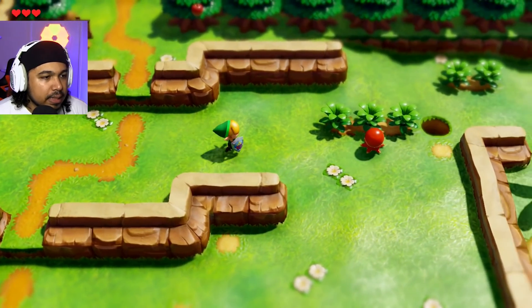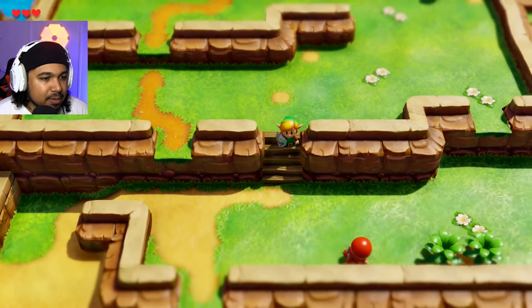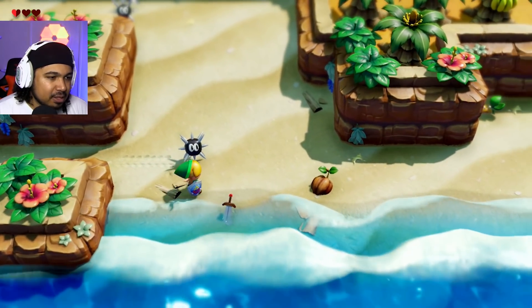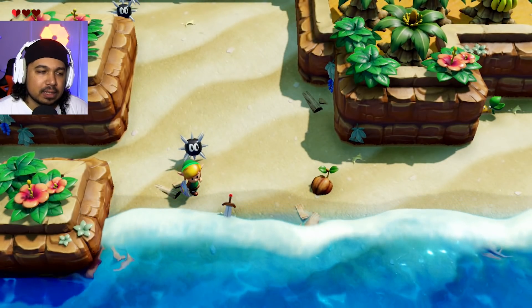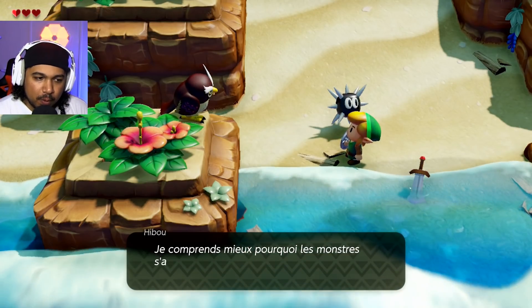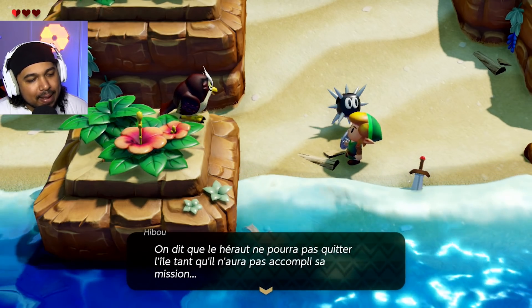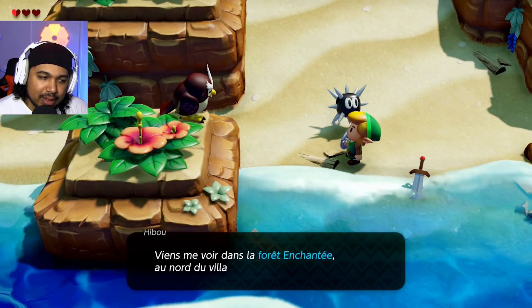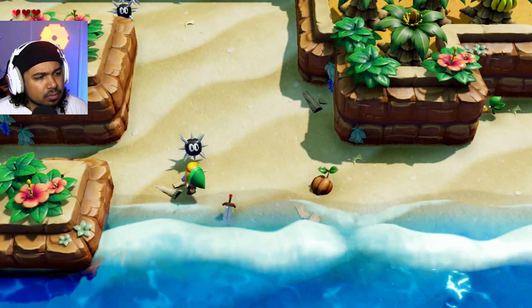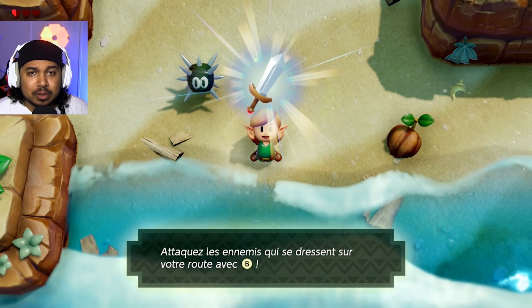Il y a des bestioles ! Je crois que je ne peux pas encore envoyer. J'ai peut-être besoin d'une amélioration de bouclier ou un truc du genre pour pouvoir envoyer les trucs sur eux. Mais je peux le pousser ! Suis-je bête ? L'épée ! Le mec avait une épée au sol plantée dans le sable. Ouhou ! Cette épée est donc à toi ! Je comprends mieux pourquoi les monstres... Le héros, celui qui doit réveiller le poisson rêve, est arrivé. Récupère cette épée. Et voilà, les affaires sérieuses commencent ! C'est la vôtre car votre nom est inscrit dessus.